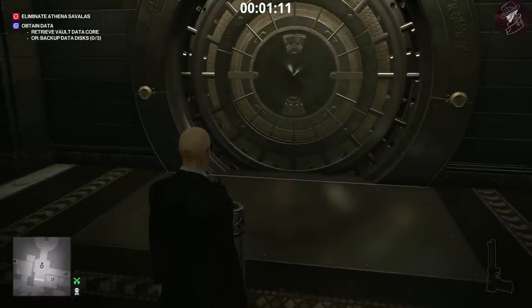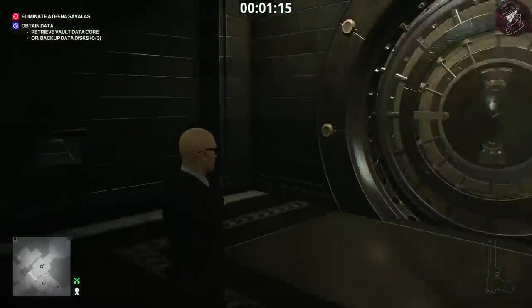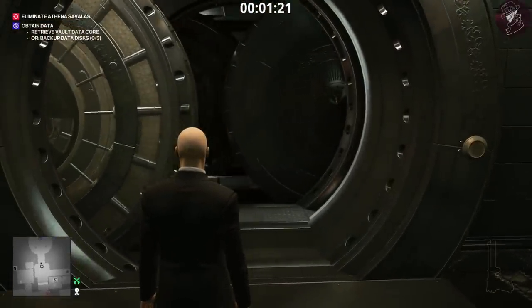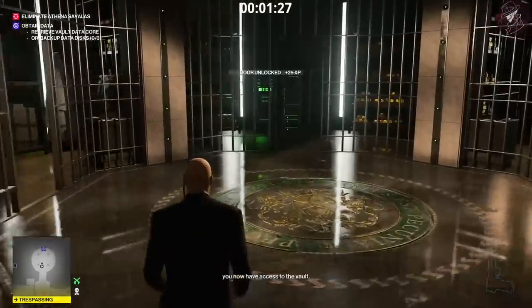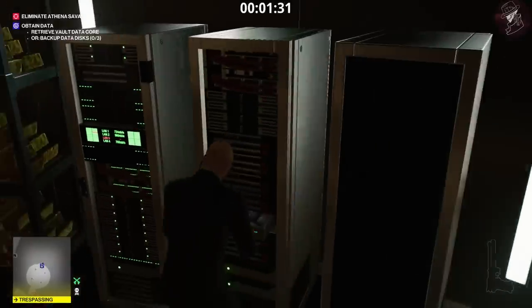The only real difference between casual and professional mode is the cameras - in professional mode there are cameras, in casual mode there aren't. That's literally the only difference. This is a quick and easy way of getting into the vault and getting the data core quite quickly. Use the hacking device on the panel to turn off the lasers, then retrieve the data core.